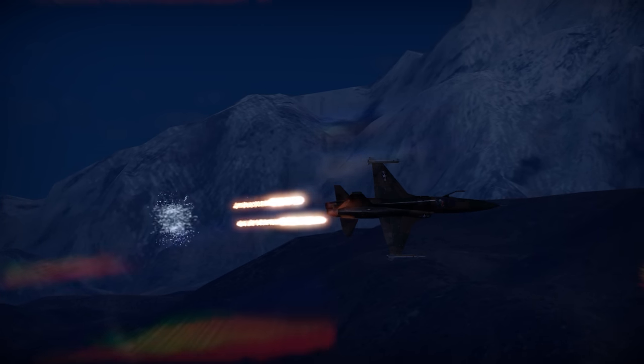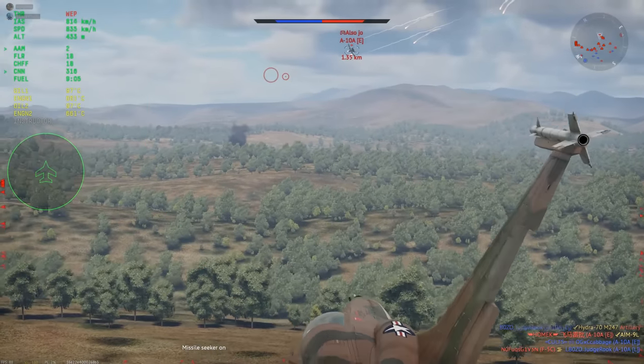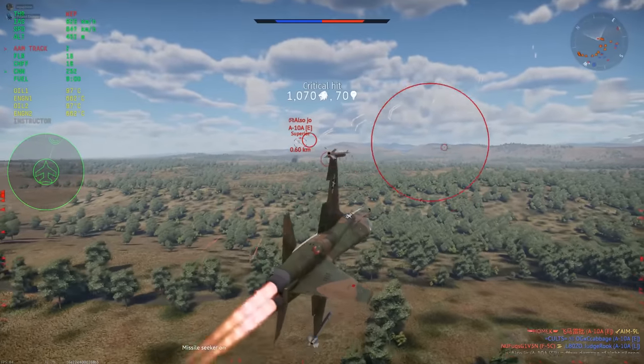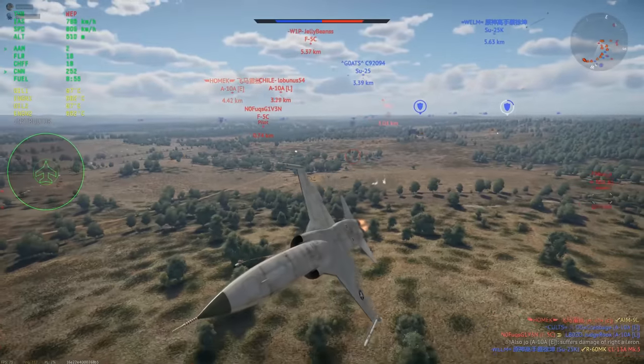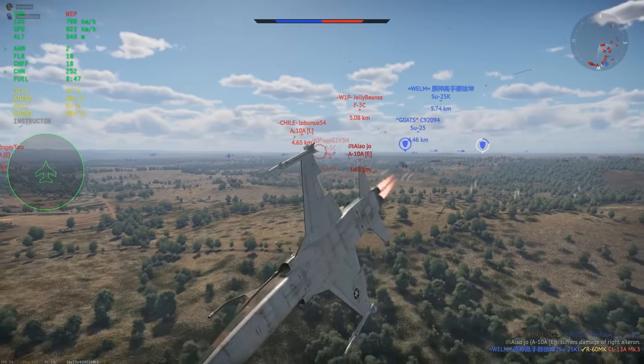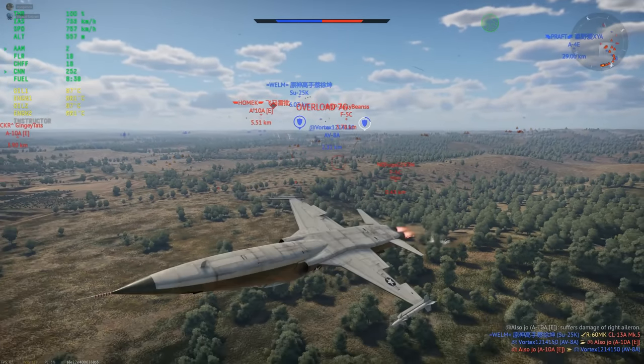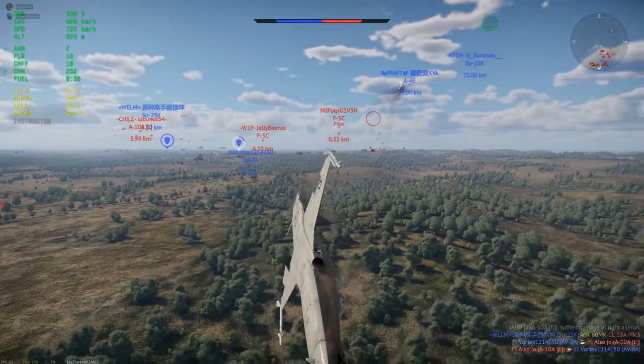The low amount of flares needed leaves room to bring chaff to deal with radar missiles. On top of your flares you also get an RWR, and the good agility of the plane itself combined with its small size makes it a very difficult target to actually hit with guns. All of these things combined give the F5C good defensive abilities on all fronts. Even in a full uptier, the F5C can be a very survivable plane and a pain to take down.